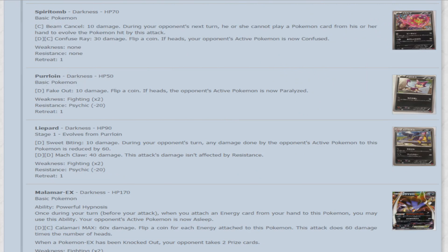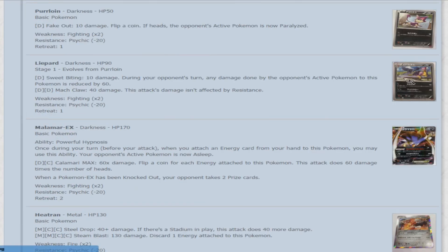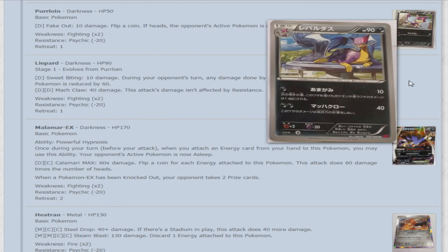Moving on to Purrloin — 50 HP, Dark-type. For one Darkness, Fake Out does 10 damage — flip a coin, if heads the opponent's active Pokemon is now paralyzed. It evolves into Liepard — 90 HP. For Darkness, Sweet Biting does 10 damage, and during your opponent's next turn, any damage done to this Pokemon is reduced by 60 — a pretty good amount. For two Darkness, Machma does 50 damage and the attack's damage isn't affected by resistance.